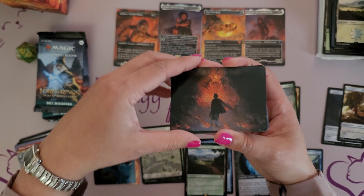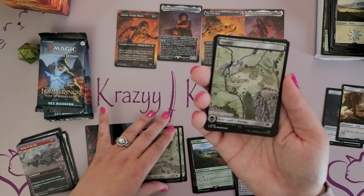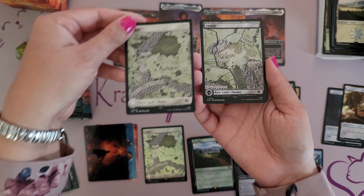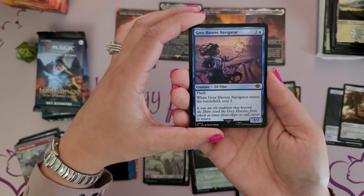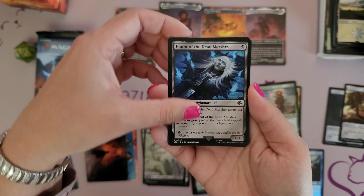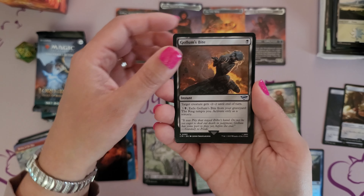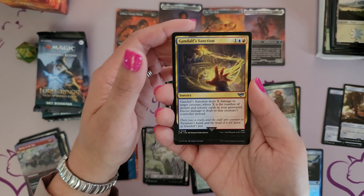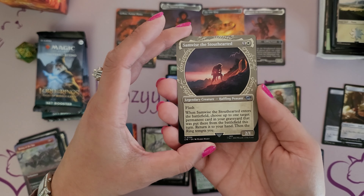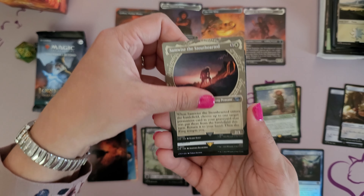So we're going to move on to pack number three. I'm going through these a little slower because this is a newer set and I do want you all to be able to see the commons and uncommons you can expect in these bundle packs. The art card — and this time we get a Swamp in the full art with the map. Although I'll note you really can't tell the difference between the swamp and the plains, so pay a little extra careful attention as you're sorting. Gray Havens Navigator, Nimrodel Watcher, Haunt of the Dead Marshes, Chance-Met Elves, Elven Farsight, Gollum's Bite, Gandalf's Sanction, Council's Deliberation. In the ring art we have Samwise the Stout Hearted, Legendary Creature, Halfling Peasant — it offers some flash.